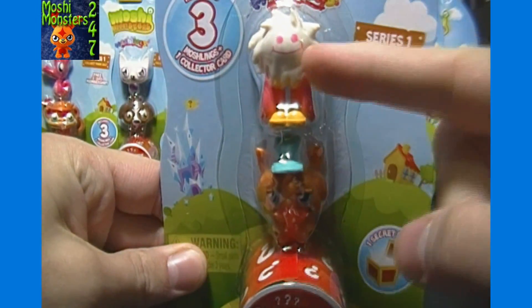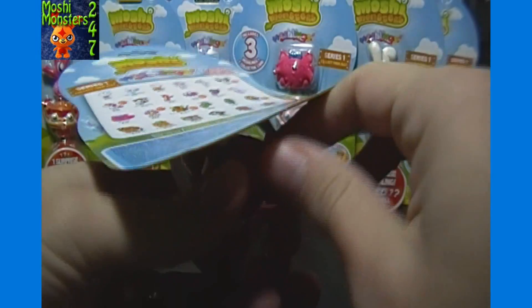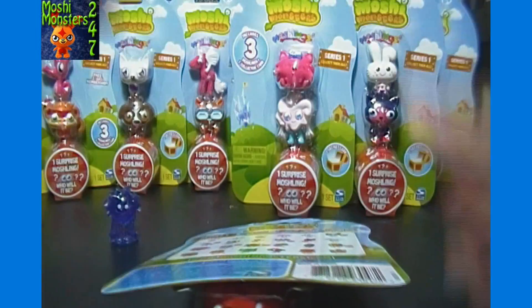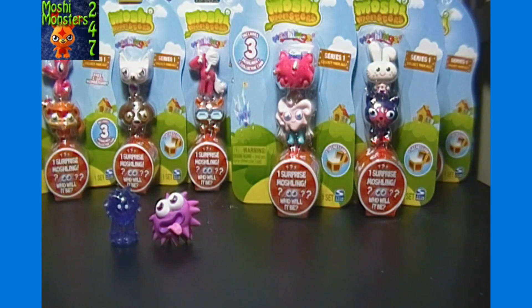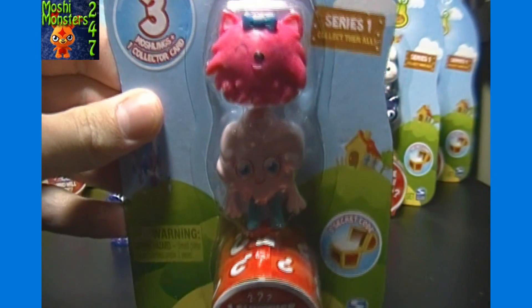Next pack here, we got a regular Flumpy and a Ginger Snap. And our Surprise Moshling is... Iggy — Ultra Rare. Very nice. As you may know from recent videos I've done of this set, I usually peek in advance, so I know that all the packs should have either a Cosmic Purple or an Ultra Rare in it. So we should get nothing but epic pulls.